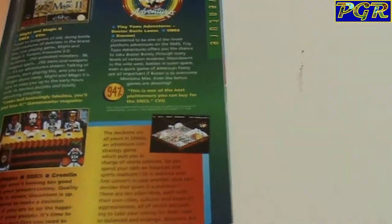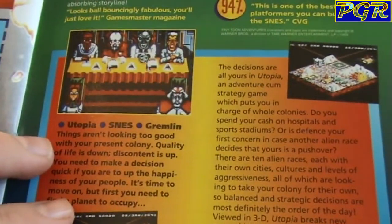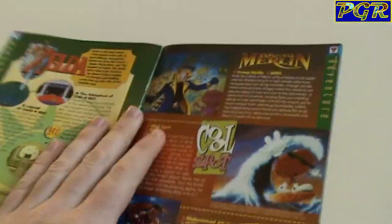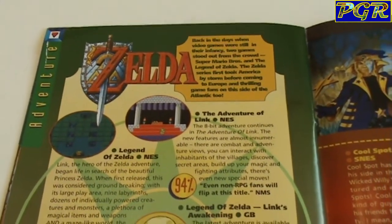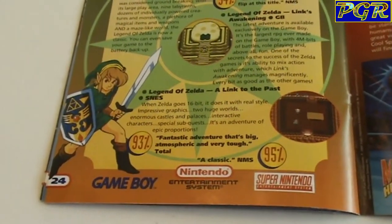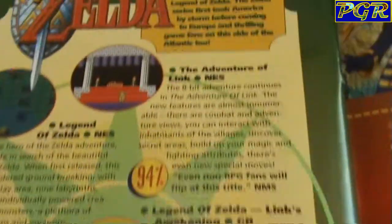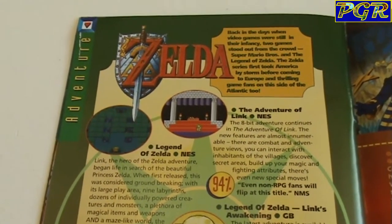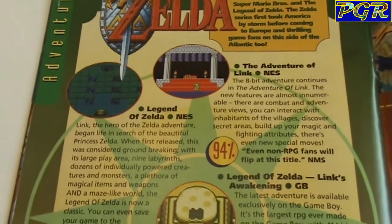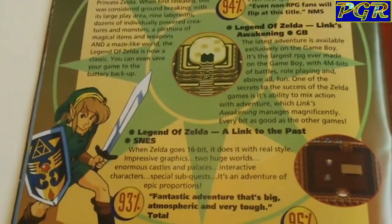So we've got some more games here. Utopia by Gremlin Graphics — looks okay, sort of like a God game. And here we go — another big hitter in Zelda. 94%, 93%, 95% — some just fantastic artwork from back in the day. Zelda's a game series I never really got into. I appreciate it for all it's done in gaming but it's just something I've never really got into.